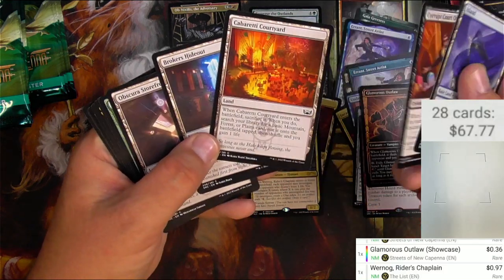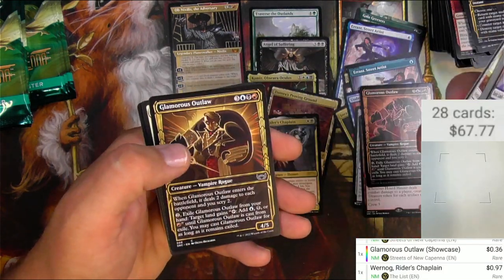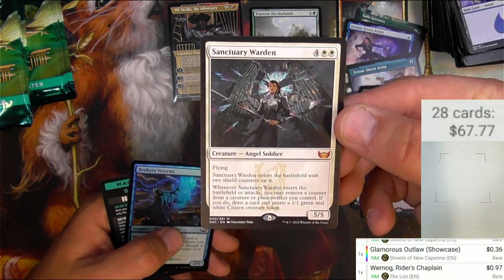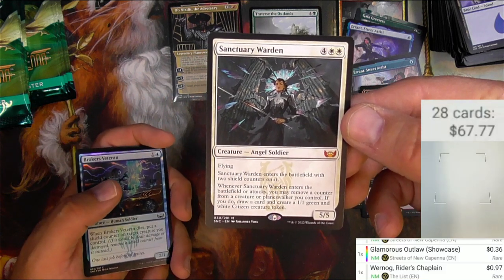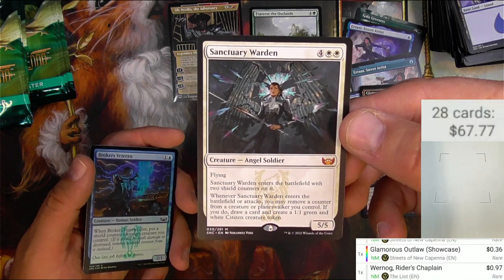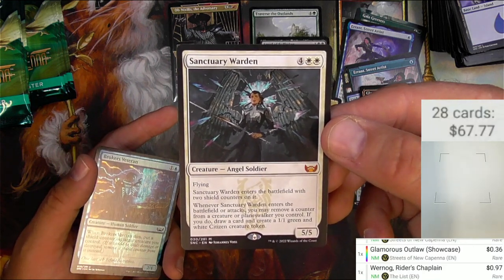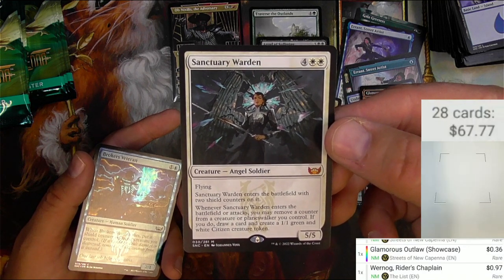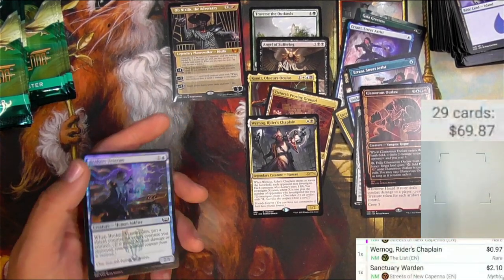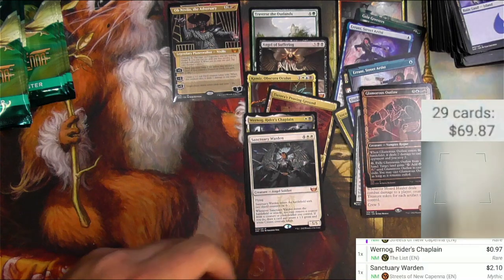Got a bunch of hideouts here - Muscle, Glamorous Outlaw, Sanctuary Warden. That's the archive I just pulled - it's a mythic for six. It's a 5/5 flyer that enters the battlefield with two shield counters on it. Whenever it enters the battlefield or attacks, you may remove a counter from a creature or planeswalker you control - if you do, draw a card and create a 1/1 green and white citizen creature token. The token's not too exciting to me but the card is pretty good.